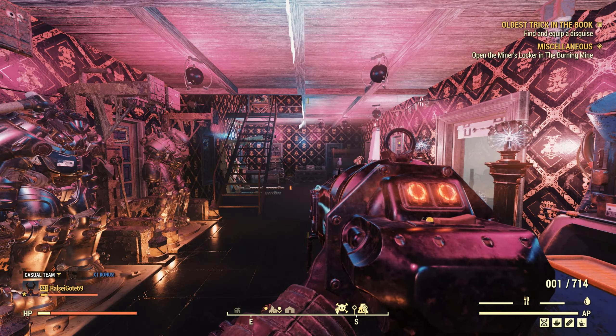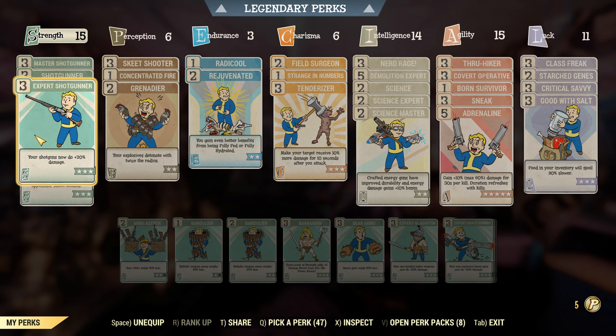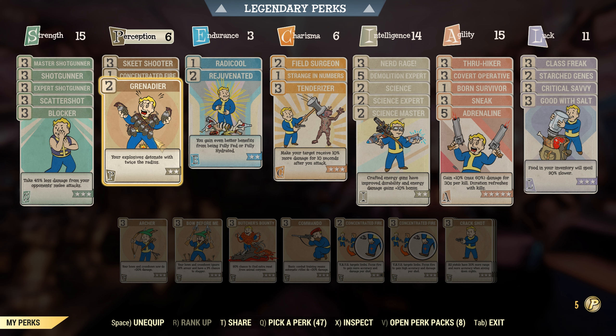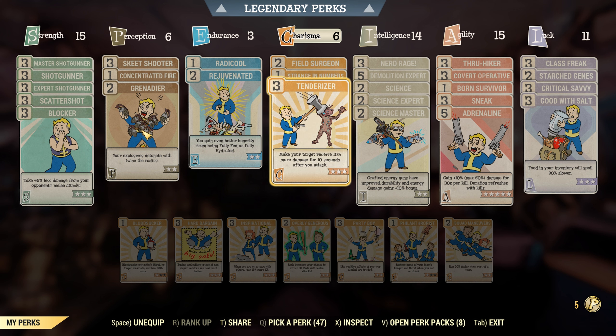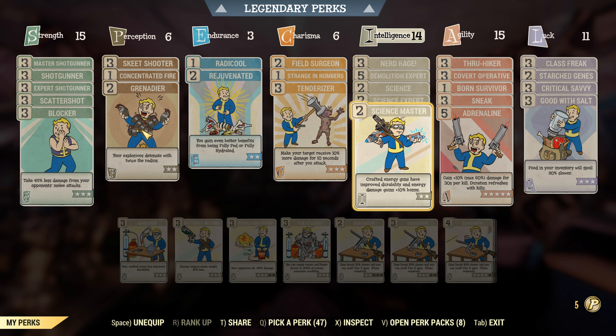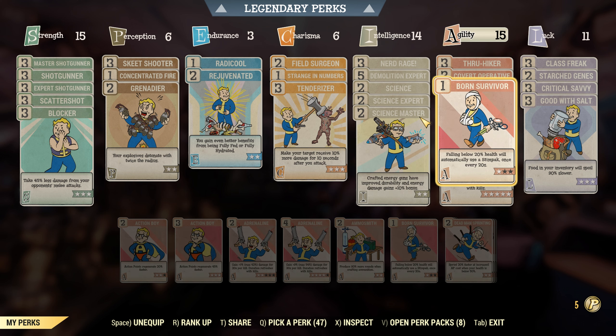It's unfortunate that I couldn't get a good roll. But the build is all the shotgunner perks because it's a shotgun, with blocker, skeet shooter, 1 rank of concentrated fire, and grenadier to make the explosion — because gauss weapons are explosive, I want that radius to be larger. Radical and rejuvenated, field surge, strange numbers, and tenderizer. Nerd rage, demolition expert, and all the science perks because it's also buffed by science perks for whatever reason. Through hiker, covert, operative — maybe I don't need that.